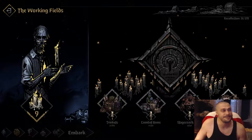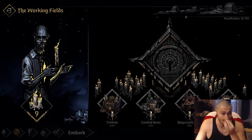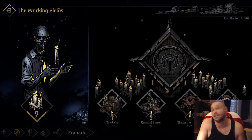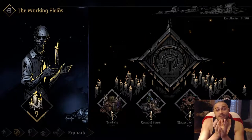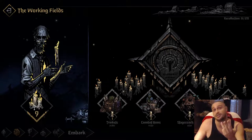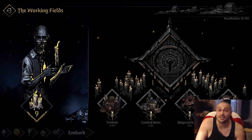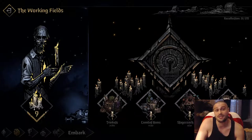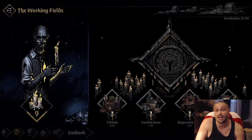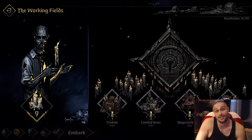That will be all for the Darkest Dungeon 2 Altar of Hope guide. As I make progress, I'll make sure to create an ultimate guide with all classes, subclasses — everything is already on the channel. I'll make one compilation covering the map, hero compositions, all builds, all subclasses, everything in the Altar of Hope. You've also got boss fights, all maps, all minibosses, and all encounters on the channel. It's an easier game now than it used to be — I pray they make it harder. I hope you have fun with Darkest Dungeon 2; it's slowly becoming a very good game.